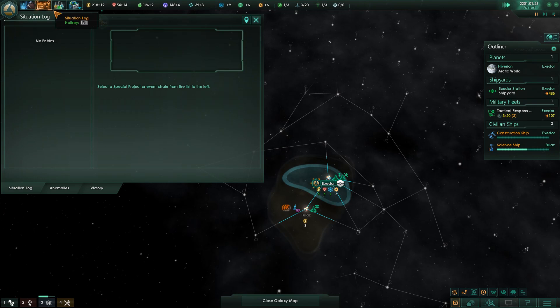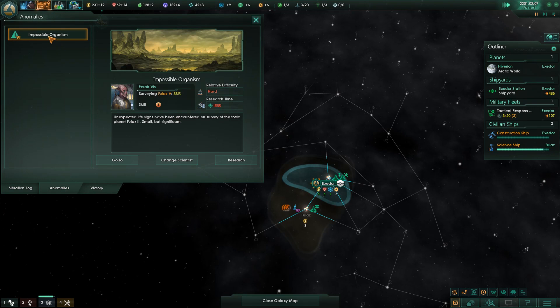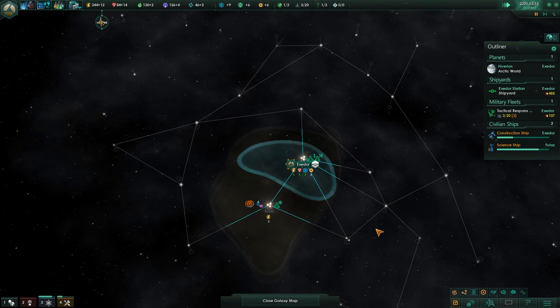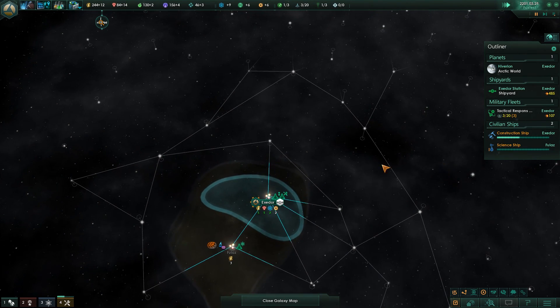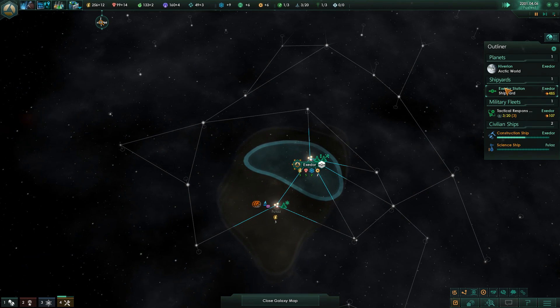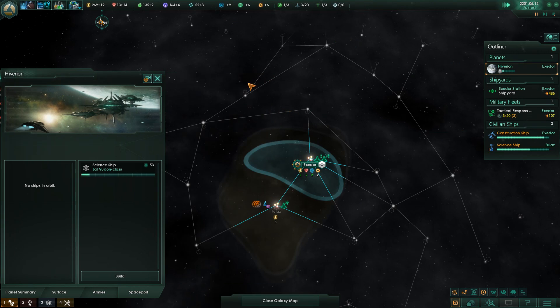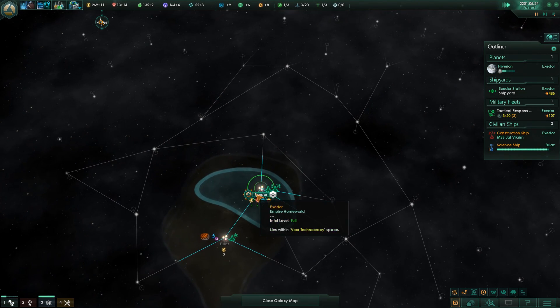The good news is that they've actually modified the situation log to include anomalies, so you can track those in there and actually come back to them later. As your skills get better, you get faster research. We're about to get the minerals to enable this. Give me my science ship - we're going to get someone else out there doing the exploration.